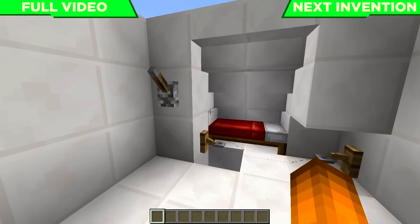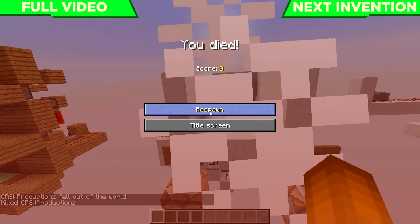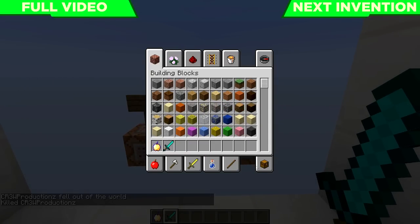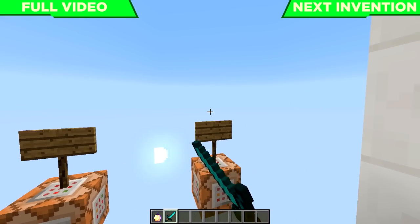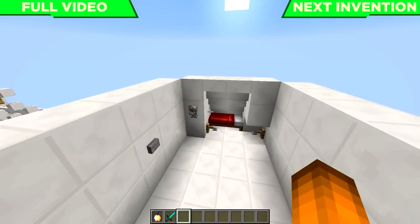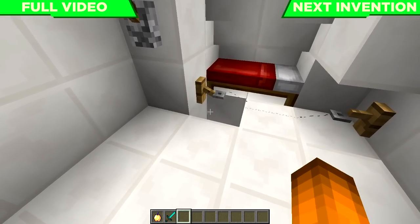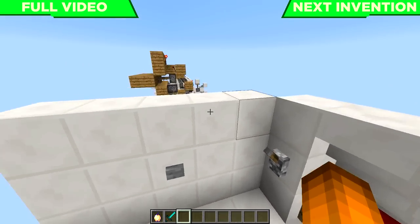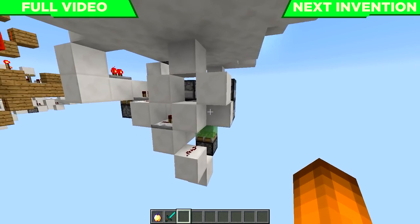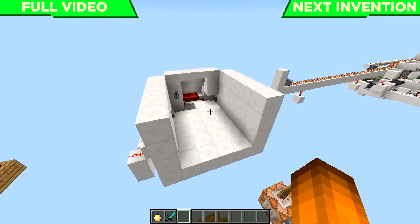Now we put it in active mode before we go out adventuring. Oh no, a creeper came and killed us — we're dead. But the second we respawn, we're thrown in the hole, given a sword, a golden apple, and all this awesome diamond armor, and we're ready to go get our stuff back. You can see the hole closes behind us, and since it's still in active mode we push the reset button and now we're ready to fall in again and be given armor to go get our stuff back.